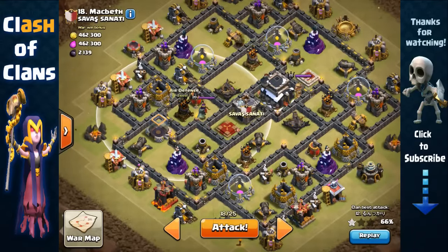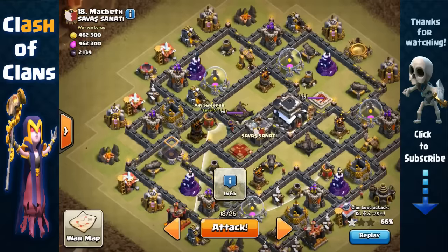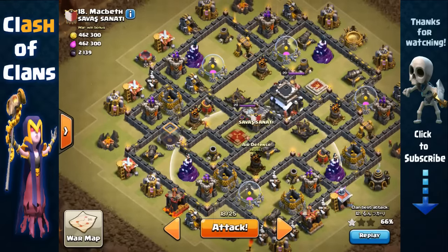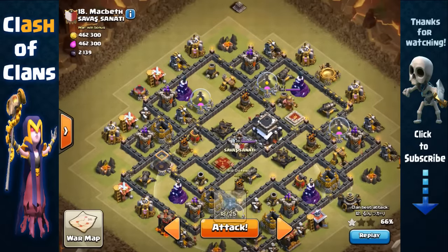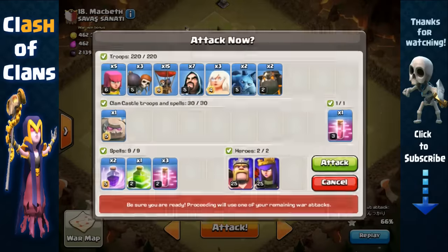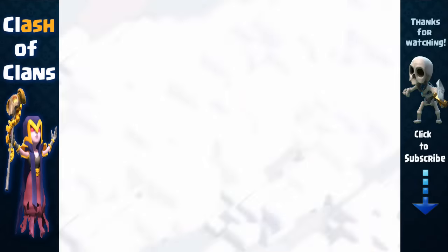I'm really hoping to get at least two air defenses down. I can definitely get this air defense and the air sweeper, but once my troops reach the core, hopefully they can take out another air defense too — because with two air defenses down, it should be pretty easy to clean the rest of the base.